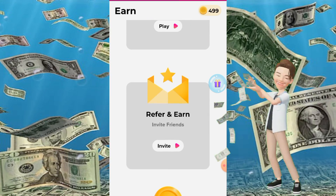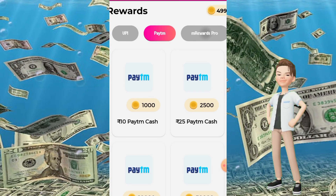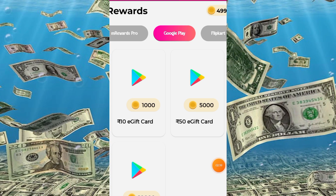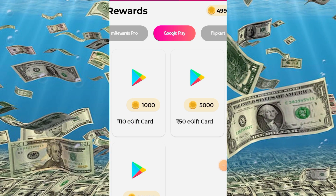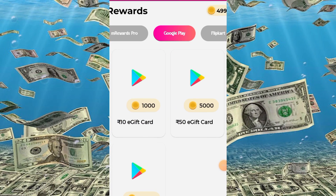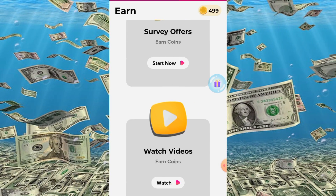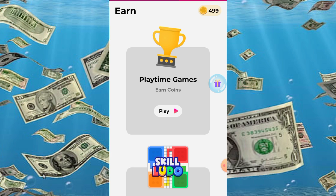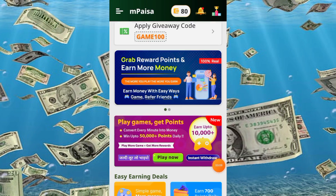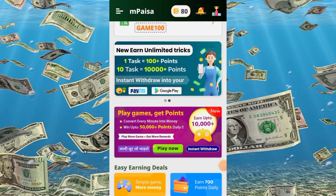You will get 10 rupees in Google Play, and you can also get 50 rupees or 100 rupees in Google Play redeem codes. If you want this trick, you will find it in the video. The last loot — the application name is New Market — will also give Google Play redeem codes, with a minimum redeem starting from 1 rupee.